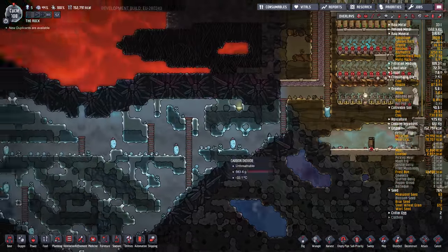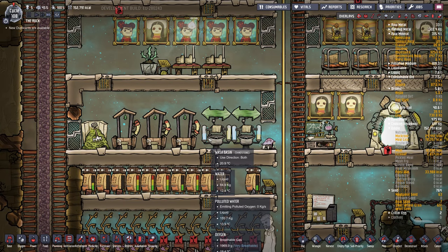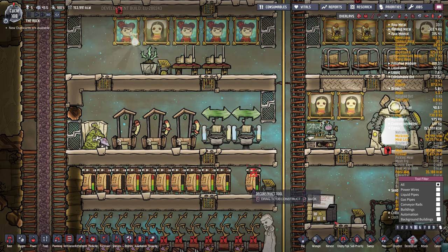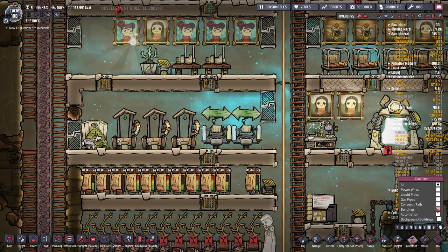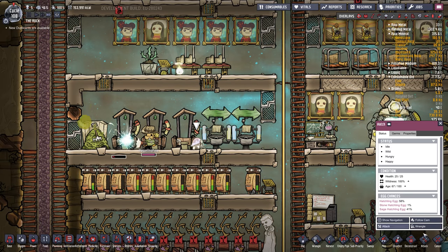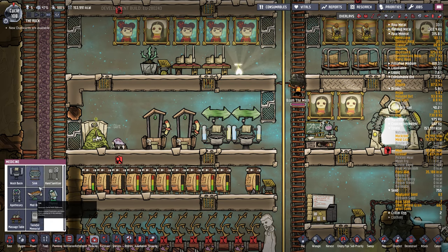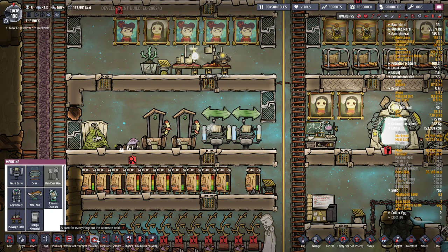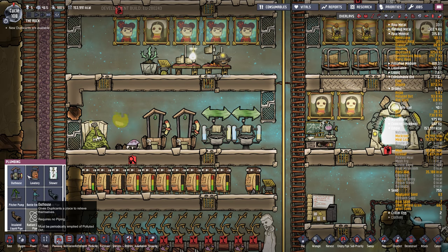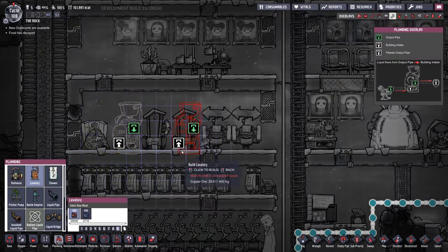I've got to replace my bathrooms because we're going to get fresh water going here. So I think I will start with this one. We've got a hatch in here — what's he doing in here? Let's start the bathroom crusade. I always go to medicine — it should be lavatory. Now, do I want three of them? If I put three there's a chance they won't wash their hands. Let's just go with three.